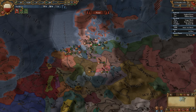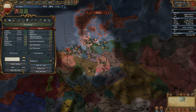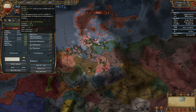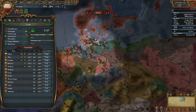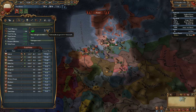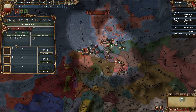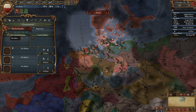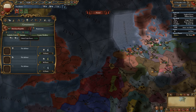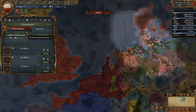We have 69 ducats in our treasury, which is symbolic. As a trade republic, we make most of our money from trade. We are a merchant republic — that gives us plus one merchant, which we already have set up. From the start, we also gain plus 100% global trade power and merchant steering towards inland.